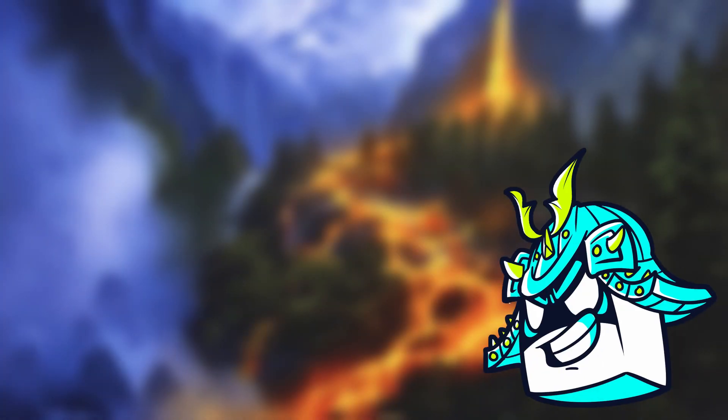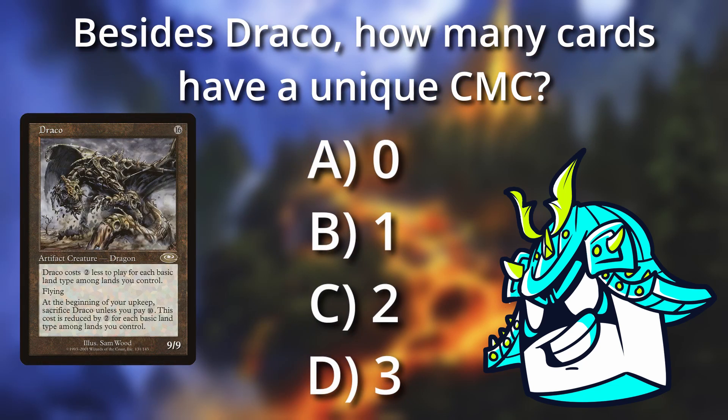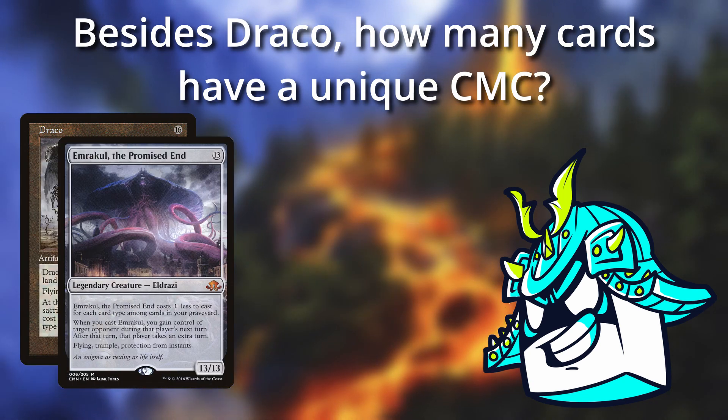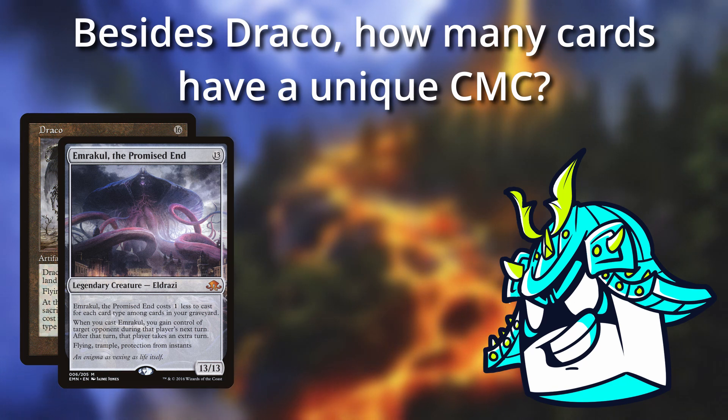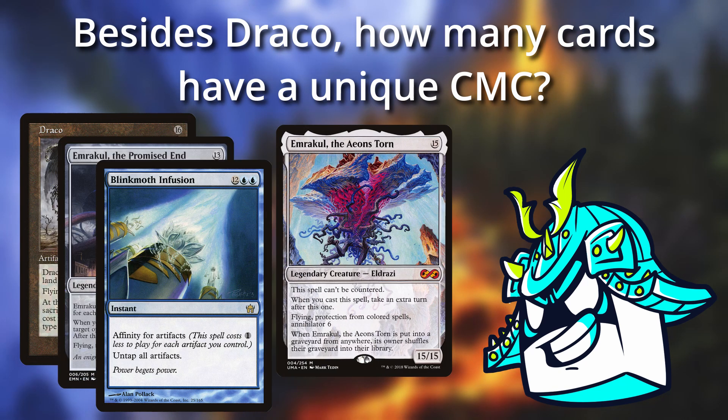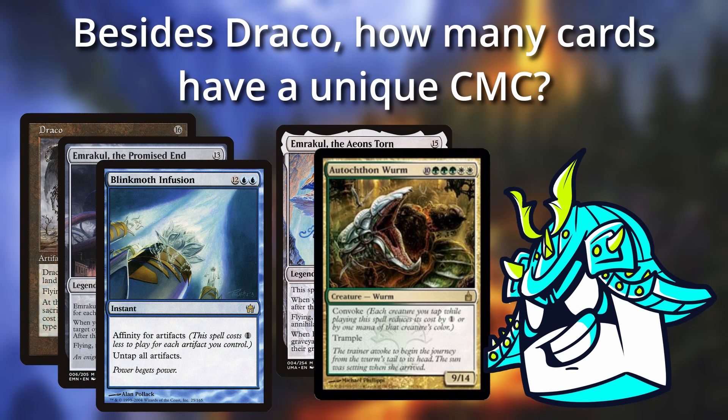Alrighty, now we're back to the MTG Trivia Corner. Our question from last week was: besides Draco, how many non-silver-border cards have a unique converted mana cost? The answer is only 2. Emrakul the Promised End is the only 13 CMC card, and Blinkmoth Infusion is the only 14 CMC one. Some of you may have gotten tripped up by OG Emrakul thinking it was the only 15 CMC card, but there is actually a second one named Autochton Wurm that I have literally never seen anyone play before. If you got this one right, give yourself the customary tofu point.